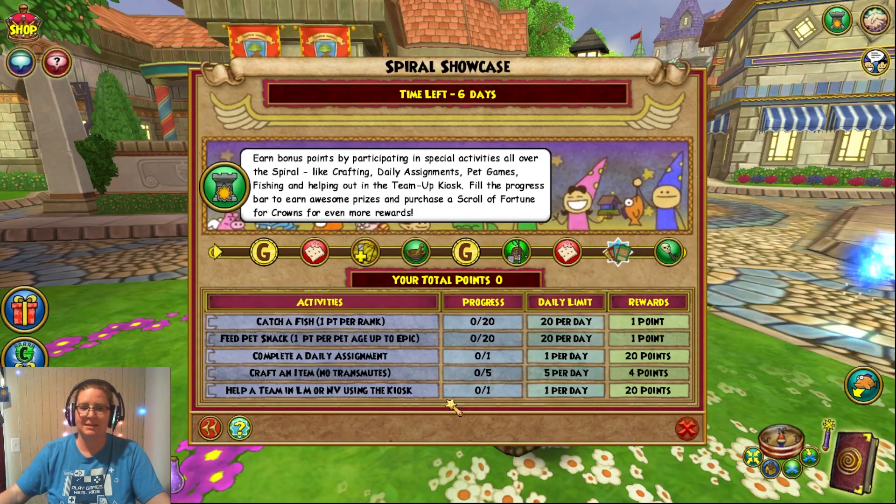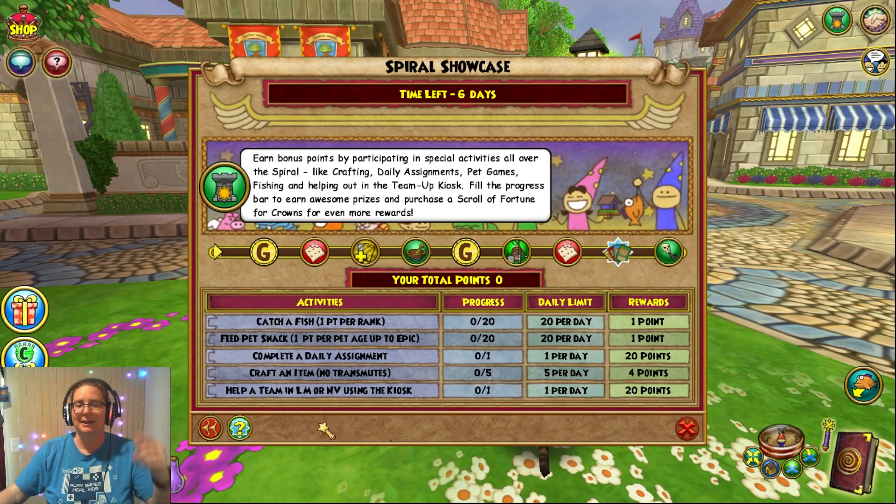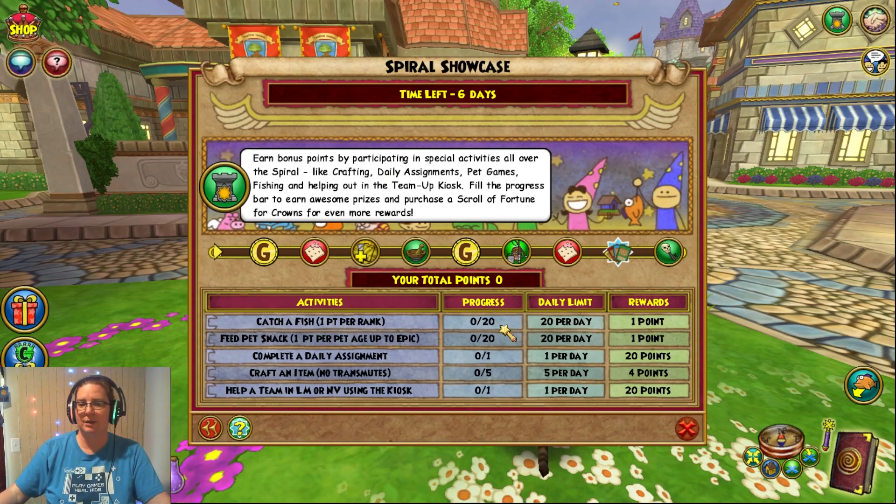Alright, Spiral Showcase. This is the only event that doesn't have a teleport to event button because this one can take place just about anywhere in the spiral. How you get points is catching a fish — 1 point per rank. You can get up to 20 points per day.